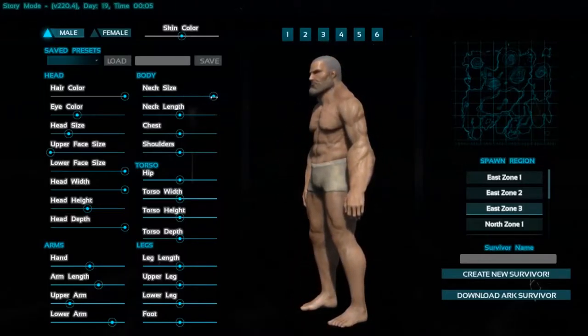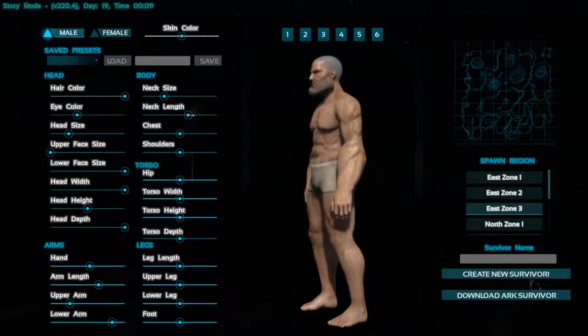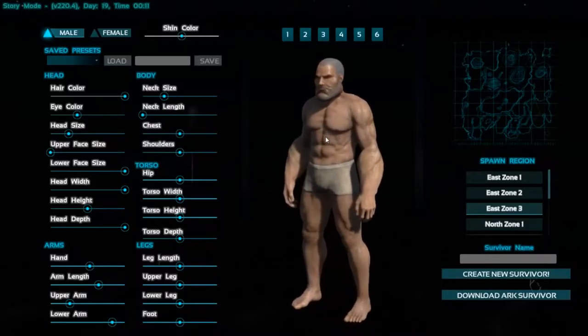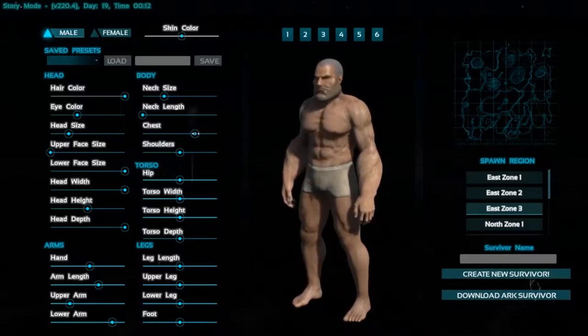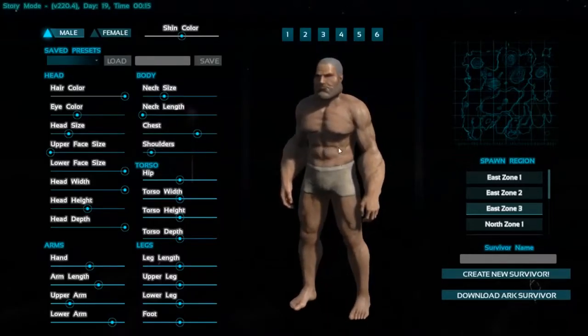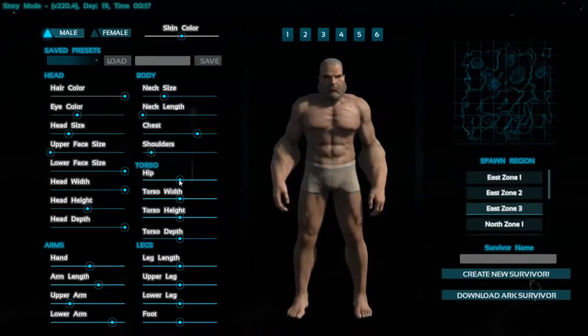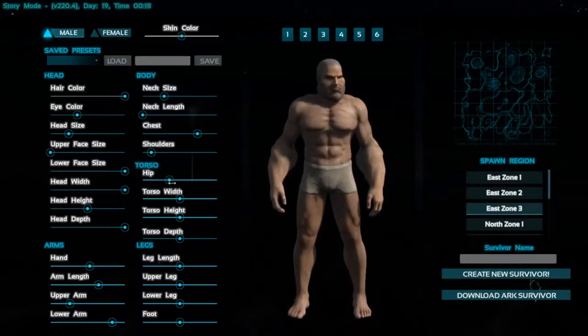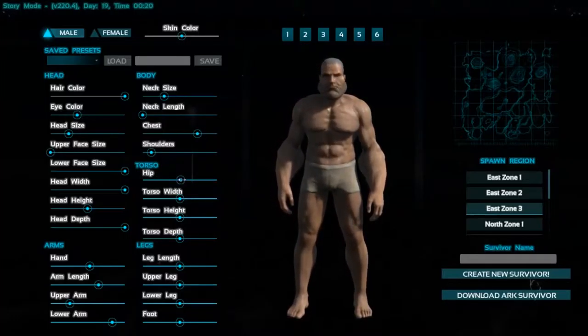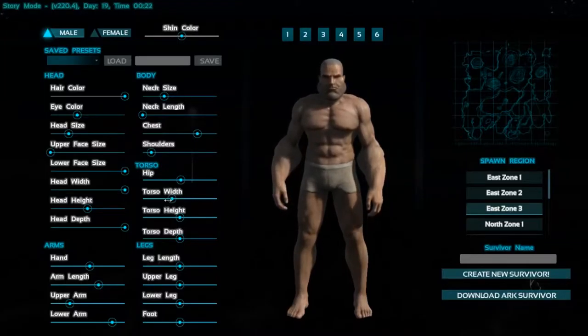Alright. Neck size — he actually needs a senior neck, right about there. Neck length — let's go with a short neck. Chest. You're gonna like it, my guy. He's cute. We'll give him that, and we'll give him some small shoulders. Bring those in. Yeah, this guy's so ready. Let's just give him a normal hit.